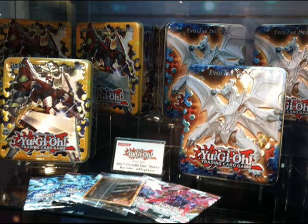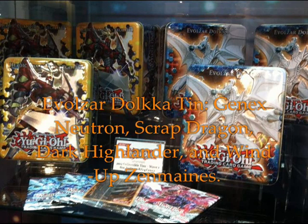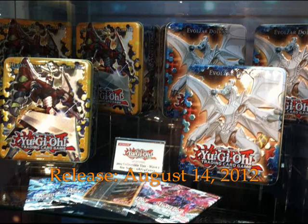I've heard that Evil-Sword Lagia is a pretty good card — it's kind of like a Solemn Warning in one. As for the second tin, Evil-Sword Dalka is the Secret Rare, along with Genix Neutron, Scrap Dragon, Dark Highlander, and another Wind-Up Zenmaister. So either way, you'll get a Wind-Up Zenmaister. These are due for release on August 14th.